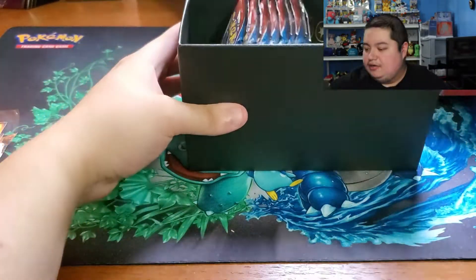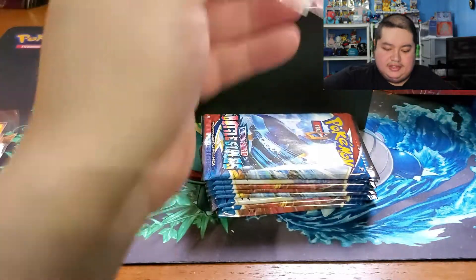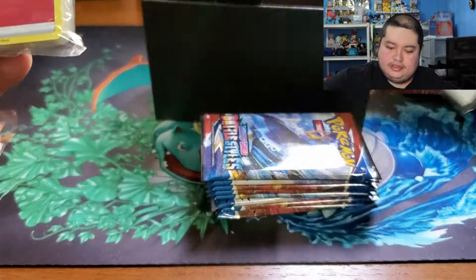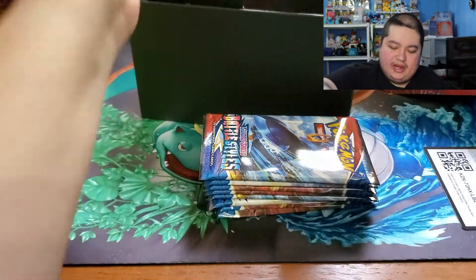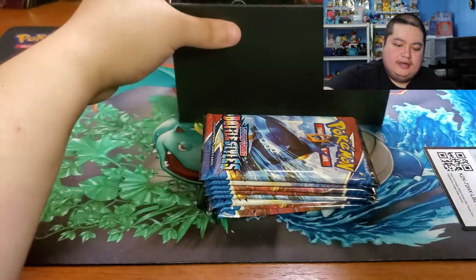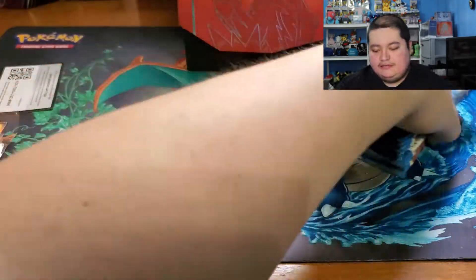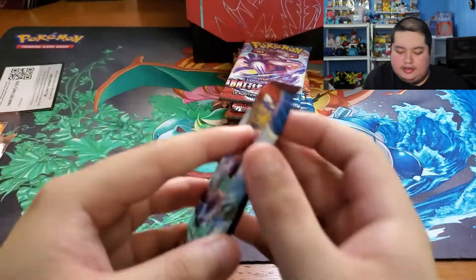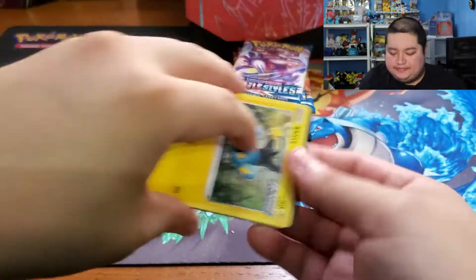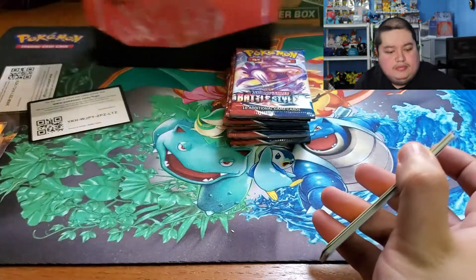I'm not going to waste too much time showing you guys all this stuff. We have our eight Battle Styles packs, we have all the dice and counters, we have the pack of sleeves, here's the code card for anyone who wants it, the pack of energy, and a pack of sleeves which have really nice artwork. Let's see if the Single Strike Elite Trainer Box gives us one of those alternate art cards or secret rares.